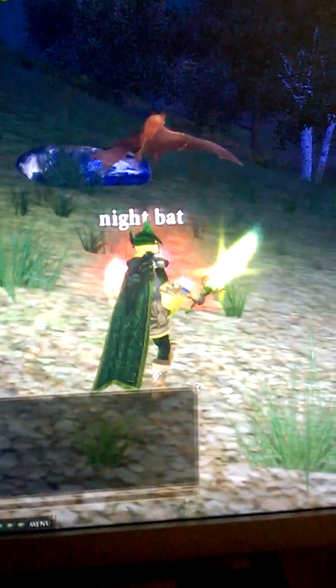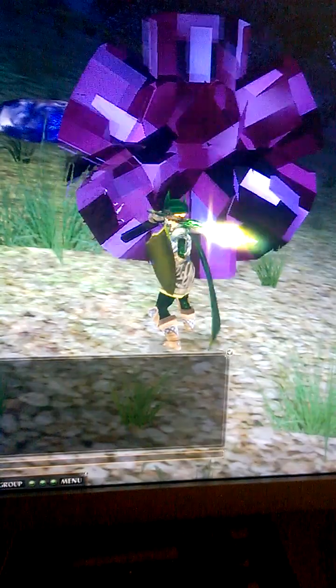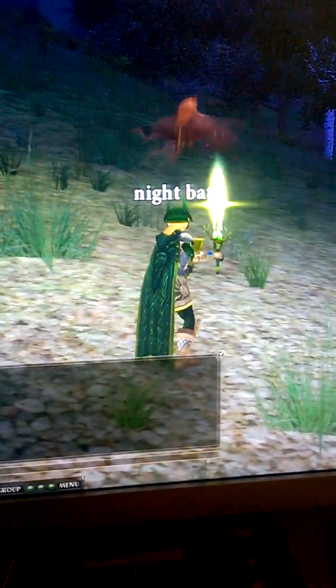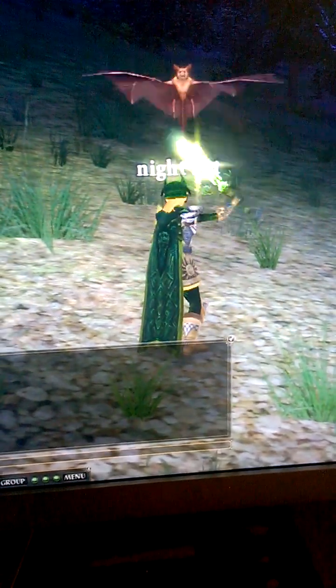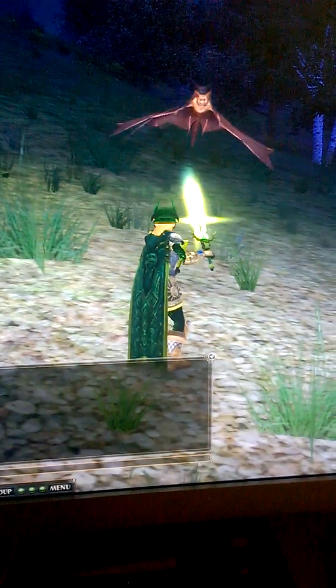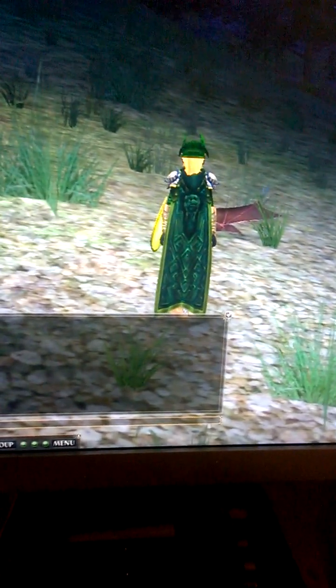I'm going to see if I get a blue one off of this guy, because I've been trying to complete this to show everybody what you get. The piece-together butter toe sells for two platinum, and it also gives you a special item if you complete the quest associated with it. I did get the blue butter toe piece — I believe that gives me four of the five pieces I need.